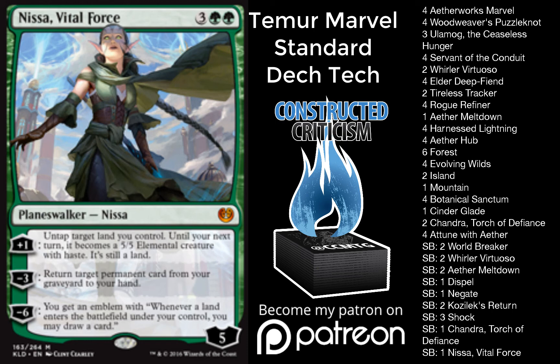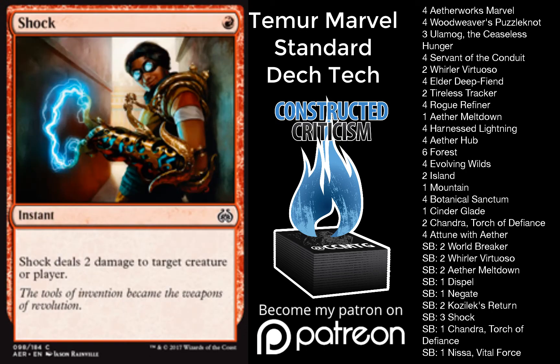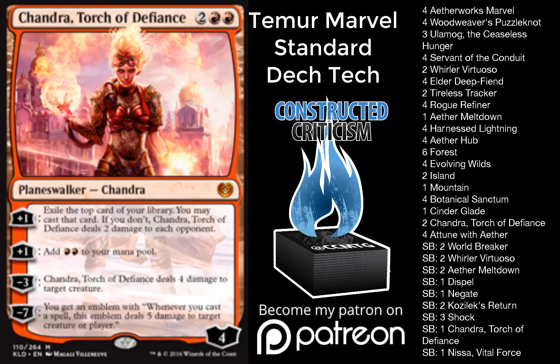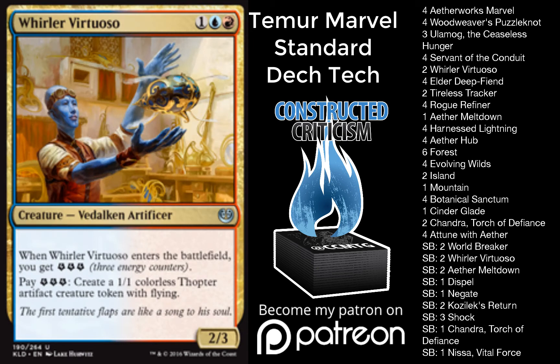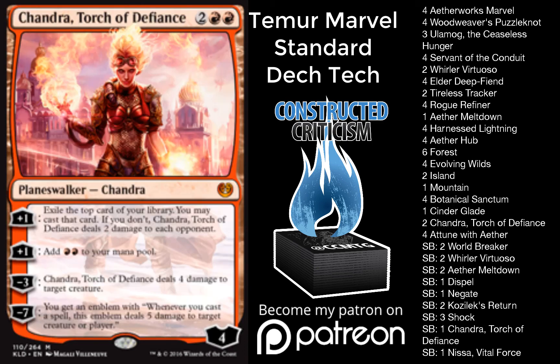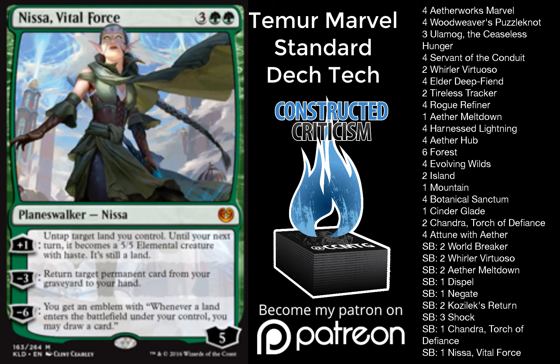I believe that when you're doing a more powerful thing, playing a lot of interactive cards is usually wrong. The kind of interactive cards I have are Dispel and Negate to protect my own stuff, Shock and Kozilek's Return to slow them down, and then just big threats — Warlord Virtuoso, surprisingly a big threat against Control decks; World Breaker, obviously does what it does; Chandra and Nissa, huge threats. Because of that, I believe too often people, when playing a deck like this, try to bring in the wrong types of cards, so my sideboard is built to not do that.